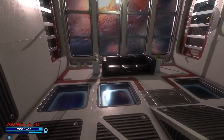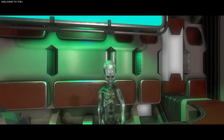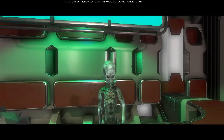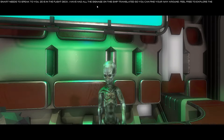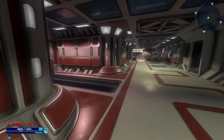ISS Guardian. It's got a little nice plant life in here - looks like bamboo. Because it is bamboo. Let's talk to this alien. Alien: 'Welcome to the ISS Guardian, Landon. We have heard so much about how great you are. It is an honor to meet you. Thank you for saving our research facility from the evil Cervix Federation.' Player: 'I had to do it to save my wife. She is dead now.' Alien: 'I have heard the news. We do not mate so I do not understand how you feel. My soul is broken.' Alien: 'Humans are very emotional beings and we have a hard time understanding that. I am sorry for your loss.'